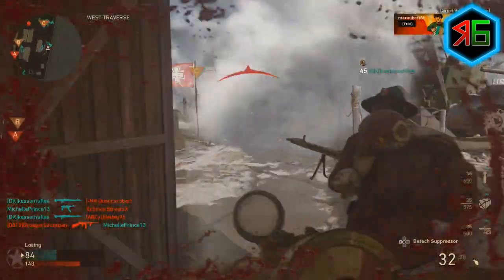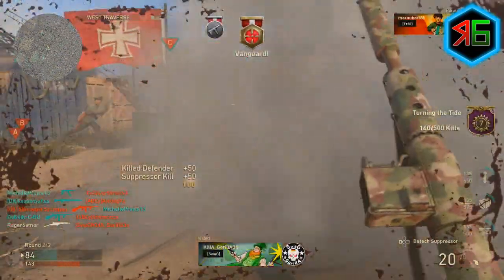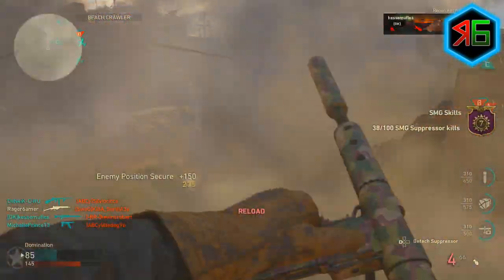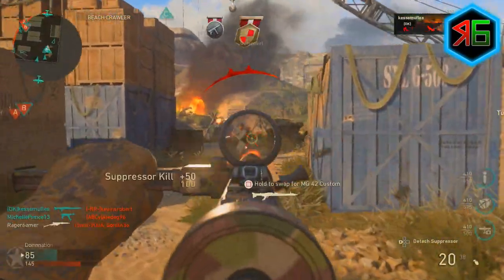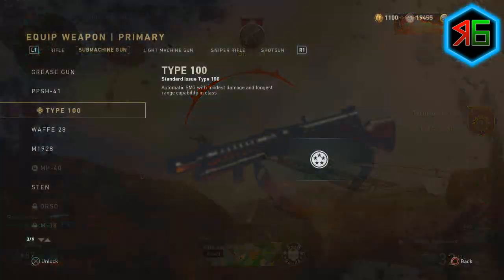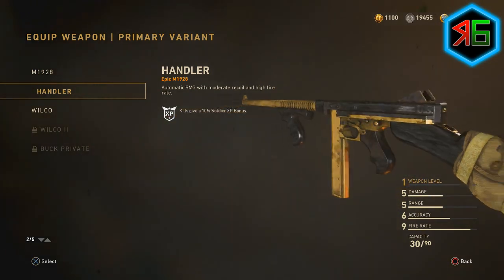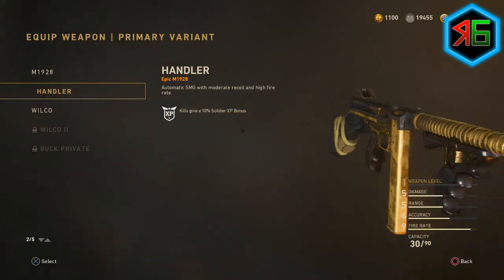Hey folks, welcome back to another Call of Duty World War 2 video. Today we're going to talk about how to get the World War 2 Handler variant for free by completing an order. This is a variant of the M1928, and when you get it it will give you a plus 10% soldier XP bonus, so that's quite useful, and it actually looks a lot nicer than the base weapon as well.